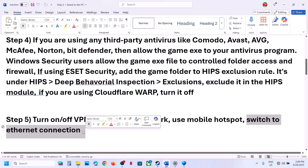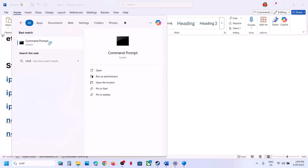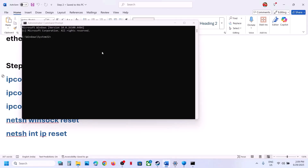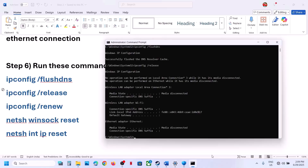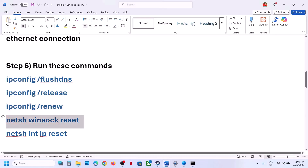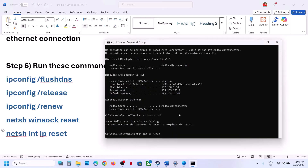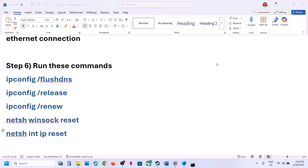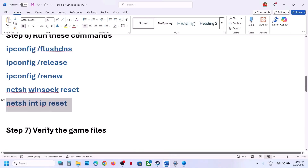The next step is to run network reset commands. The commands are provided in the video description. Type CMD in the Windows search box, right-click Command Prompt, and click Run as Administrator. Click Yes to allow. Copy and paste these commands one by one, pressing Enter after each. Run all commands one by one. Once done, restart your computer, and after the system restart, launch the game and check.